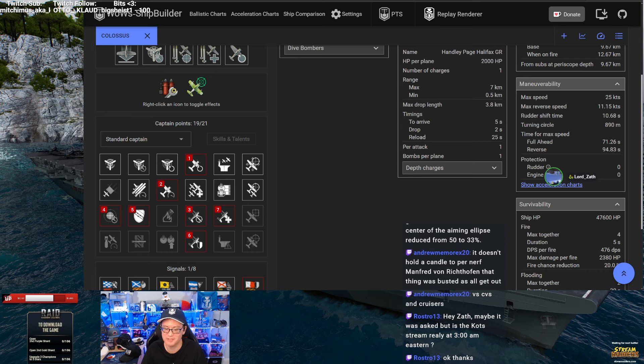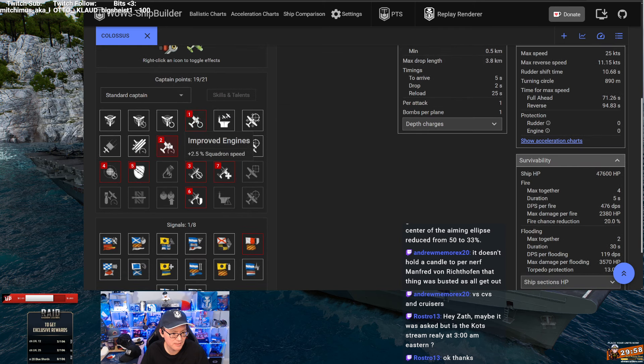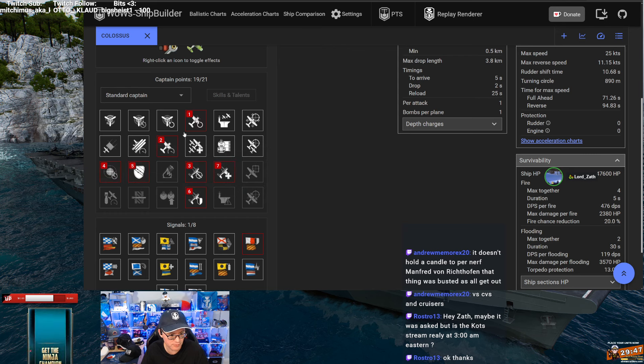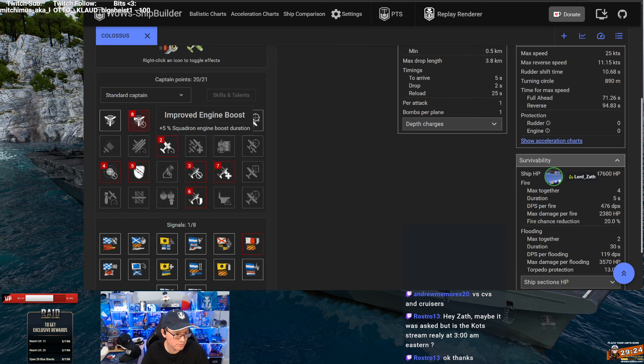Moving along - it's possible but unlikely. As far as your captain build: you've got Air Supremacy, Improved Engines for speed, aircraft armor, AP rocket buff, Sight Stabilization to make it easy to drop your rockets, Survivability Expert, and Enhanced Aircraft Armor. That's 19 points. Where are you putting your final two? The top two on the left side - engine boost and duration. Improved Engine Boost five percent and Last Gasp. Yeah, that makes sense.